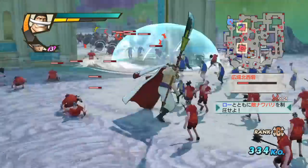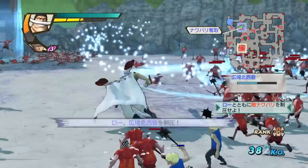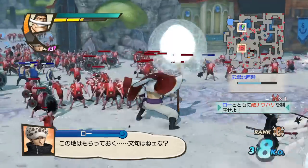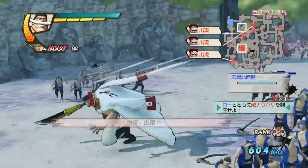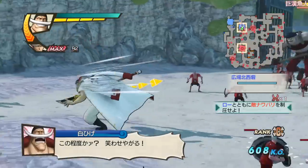Next up, square-square-square-triangle. This is a pretty fast, hard-hitting attack with some area effect in front of him. This is just when you want to have some really quick, hard-hitting attacks. And as you see, if you line the enemies up, it can clear a whole room pretty easily. Really good move.